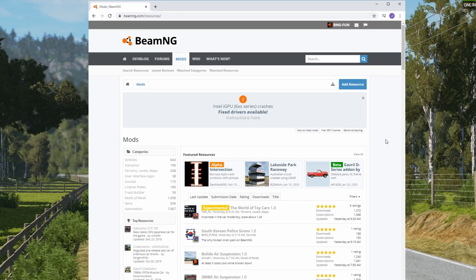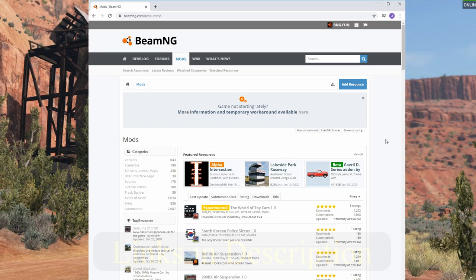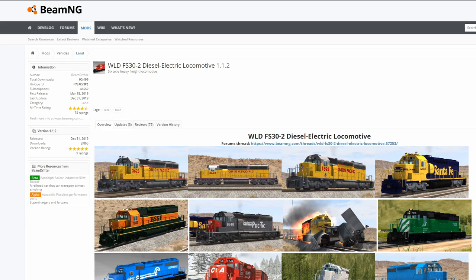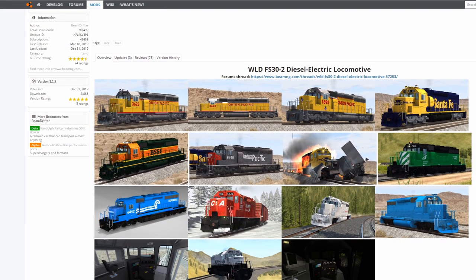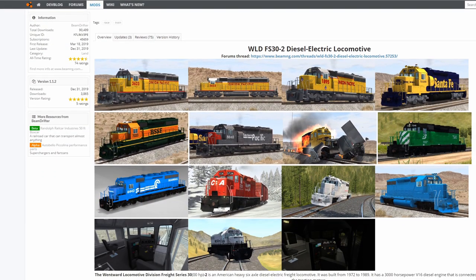The first thing I would recommend is heading over to the BeamNG Mods Repository. From here you can download the WLD FS32 Diesel Electric Locomotive. This mod was created by Beam Drifter, and it's one of my favorite train mods created in the game — it's probably the most highly detailed and accurate.